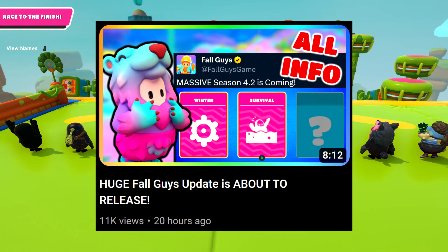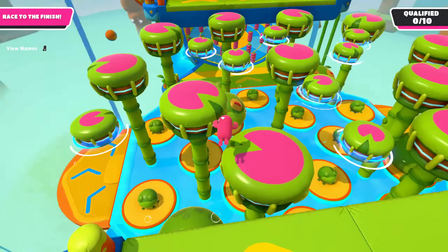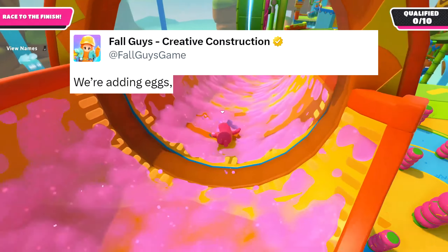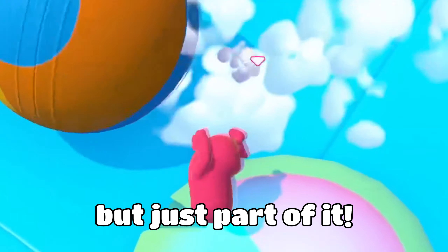So if you missed my video yesterday, Fall Guys teased an update that they're releasing next week and we went over all the theories of what the teaser could mean and all the leaks of what the update could contain. But now we've gotten two more teasers today. The first one says we're adding eggs, balls, and carryable boxes to creative — pretty big things. Again, this isn't the full update, just part of it.